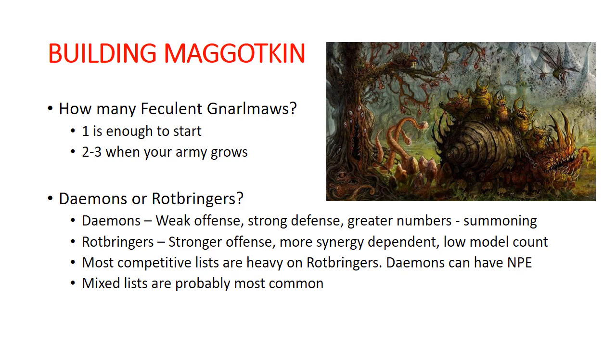I've been playing Maggotkin since the book came out, and I probably have like 9,000 points of Nurgle, and I only own two Feculent Gnarl Maws. I think I've only had one or two occasions where I really wished I had a third one. Some of the builds where you could use a lot of Feculent Gnarl Maws are not really that great. A second one is great because it gives you that run and charge, so you can summon in another Feculent Gnarl Maw right where you want to do a run and charge later in the game — you're kind of buying a run and charge with Contagion points.